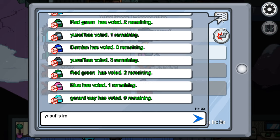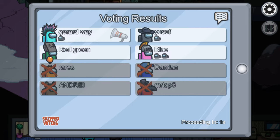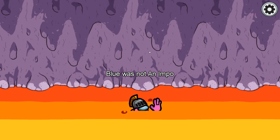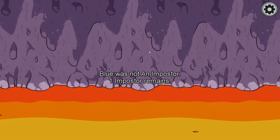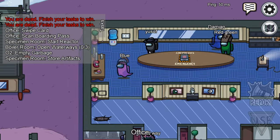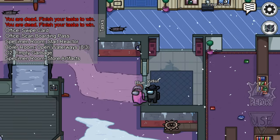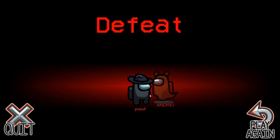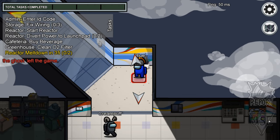Yusuf is 100% imposter. Oh this is genius, this is perfect! I got voted off but they're gonna see that I'm not actually the imposter. Oh my god, that's perfect - this dude's gonna be so spooked. When he saw that I vented he's gonna be like, 'What? How on earth did he vent when he's not imposter? Is he hacking?' You see, Yusuf was the imposter all along - I literally exposed him by venting!